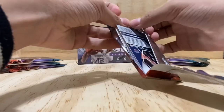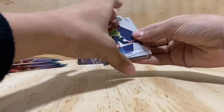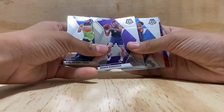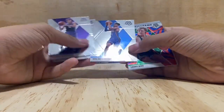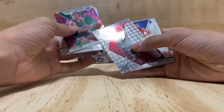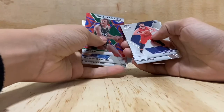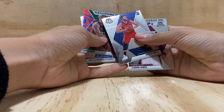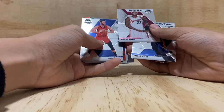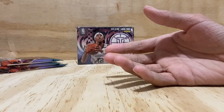Fifth pack — Karl-Anthony Towns, Bogdan Bogdanovic, Shai Gilgeous-Alexander, another Larry Bird, Patrick Beverley, another LeBron James, and some guy I don't know.